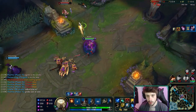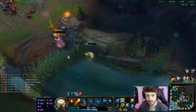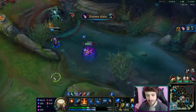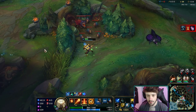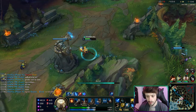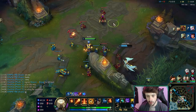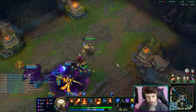He got obliterated! Going for Tristana - missing the Q, auto attacking, landing the W. Oh you got owned dude! Karthus is dead - he got absolutely comboed hard. That's what I'm talking about: Morgana snare, my Q stun followed by the general burst. So good! Imagine a black chroma - a black Arc Light chroma on Brand could be pretty good. Like a dark, edgy Arc Light.